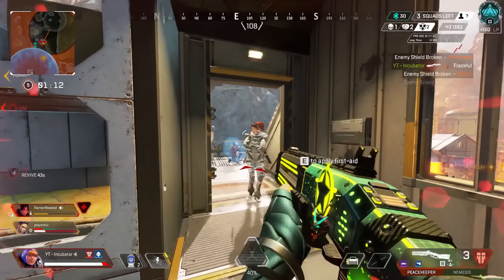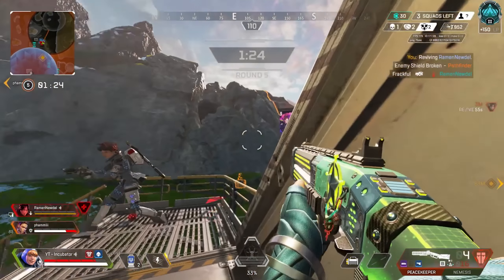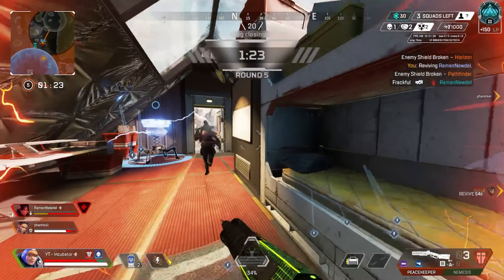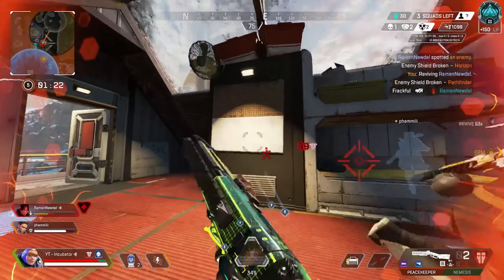The next tip is similar, but instead of letting the enemy's body line up the shot, let your body line the shot up. In the clip you saw at the beginning, I slide and don't move my crosshair at all. I let my body line the shot up and shoot when the crosshair is over my opponent.